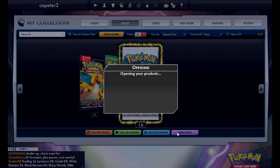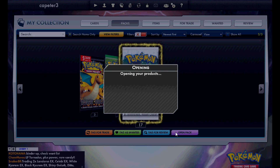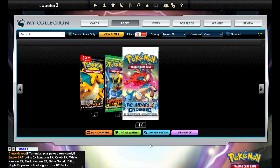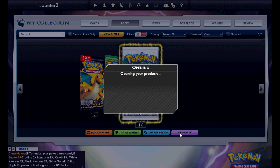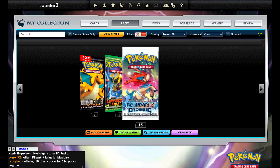Flygon and Crystal again. We're 20 packs in and I've only pulled one pack with EXs and one pack with a Computer Search in it. Even with the glitch, just really getting a lot of non-holo rares. Hopefully we'll hit something soon.